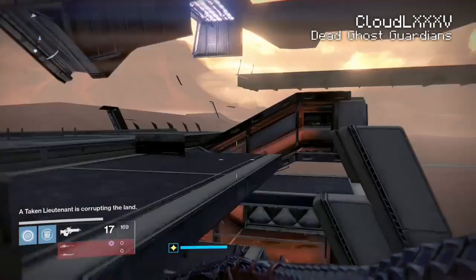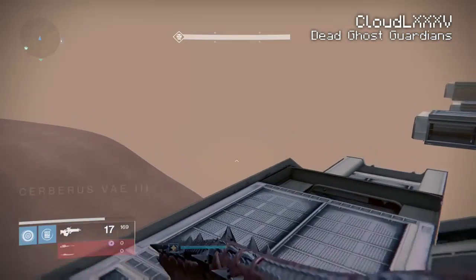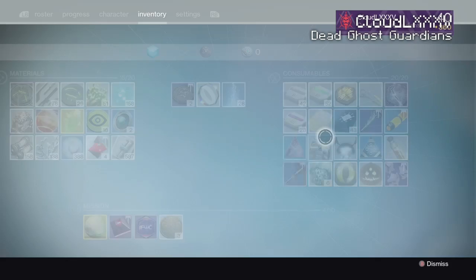Now of course we're not going to glitch right inside the room because there's no point — it's the strike, it's going to be open. So we're going to stay outside the map. And I am going to pop some heavy ammo just in case I need it; I'll probably need it for one swipe.